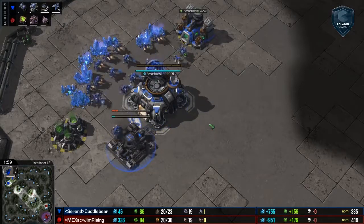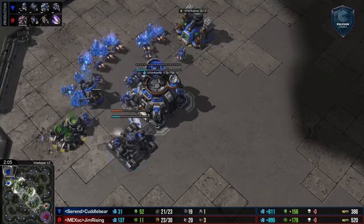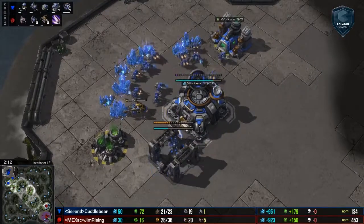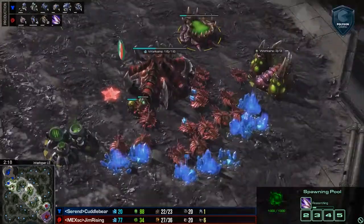So without any further ado, let's go ahead and introduce these players because you are on the top left hand side of Interlooper Ladder Edition. He is Rival Gaming's favorite Terran, it's Cuddle Bear. And on the bottom right hand side of that map, going for a fast hatch build, he is sticking on gas after the metabolic boost. It's none other than Gem Rising.